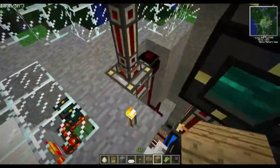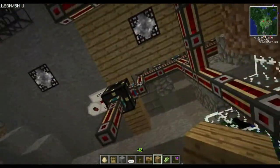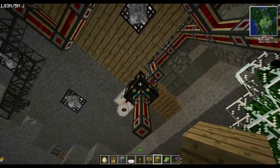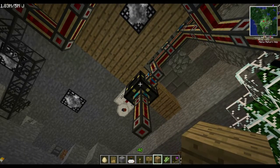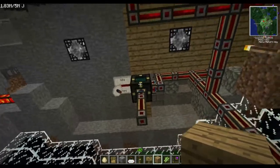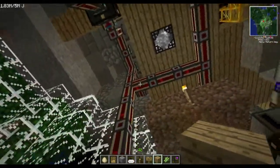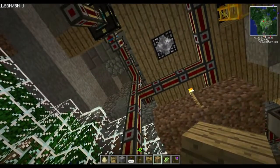Our main power is coming from this redstone energy cell right here — and as you can see, it's fully charged. This leads up to the tesseract heading off to the quarry, which is powered by here. I can turn on and off the quarry — it lets it send power to the quarry downstairs, which I'll show you.